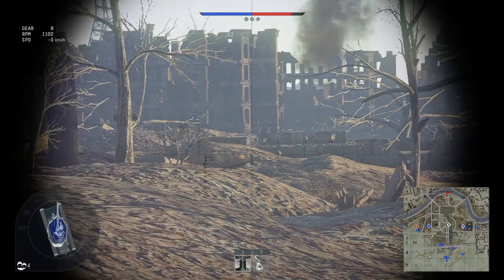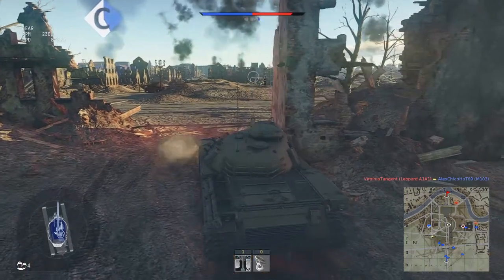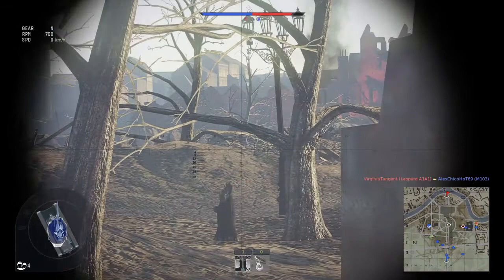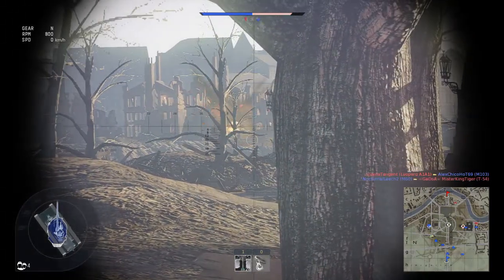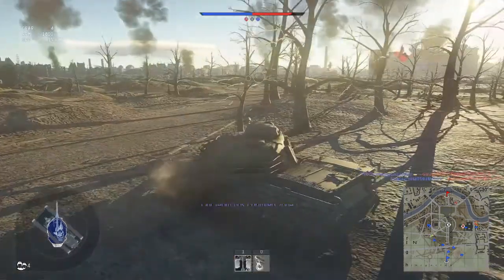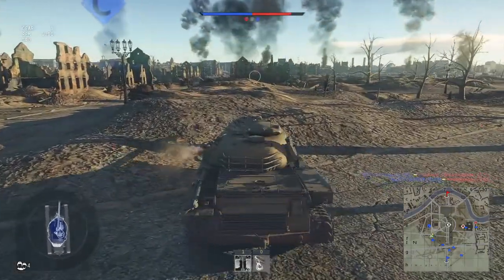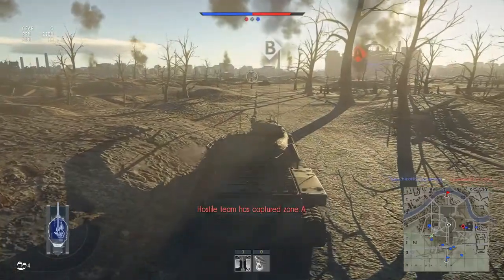First gear reverse speed is kind of bad for an American tank — negative six kilometers per hour. It's actually a very compact tank; the M60 is about twice the size of this tank.